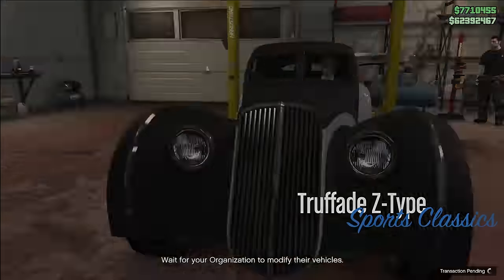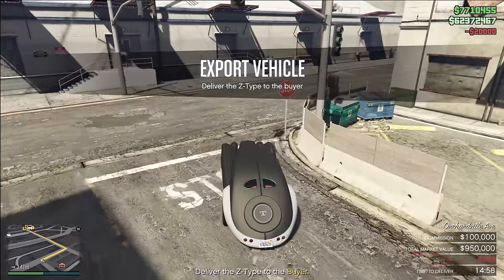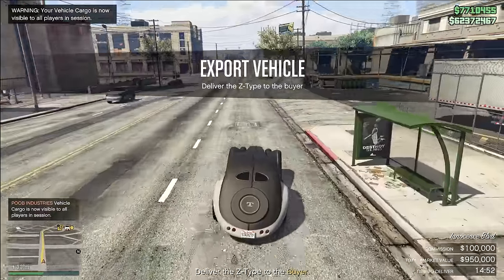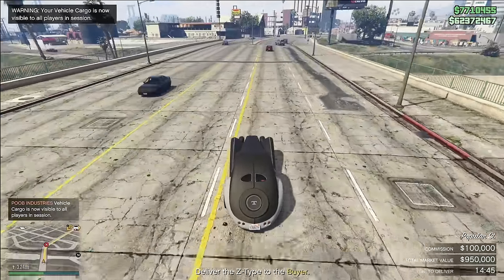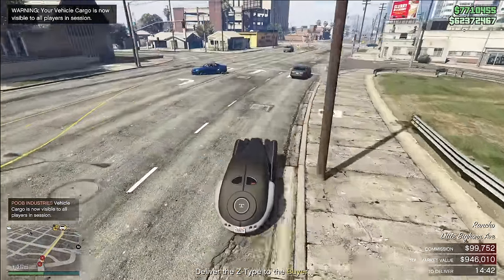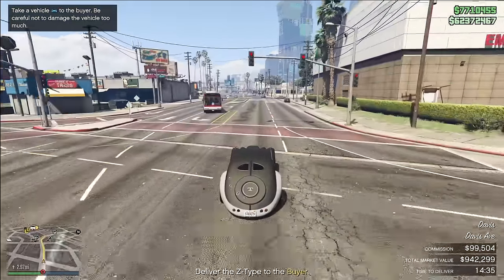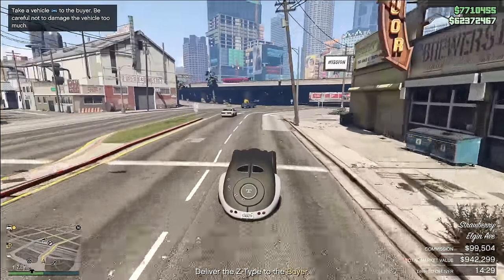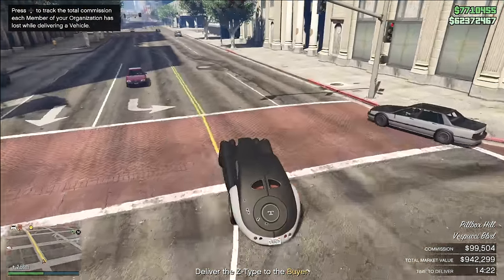If you can sell three vehicles, you're going to be making $390,000 every hour you put into Vehicle Cargo. The nice thing is it doesn't take much effort to do the sale missions, and sourcing is also really quick — you might only put in about 20 minutes of effort to get $400,000 of profit back every hour. But I personally don't think Vehicle Cargo is that impressive. It really just doesn't make that much money, and selling in a solo session has NPCs spawning on you — annoying even if manageable. So Vehicle Cargo makes it into the number 9 position.